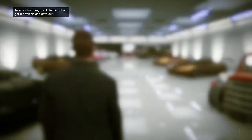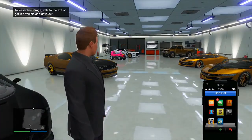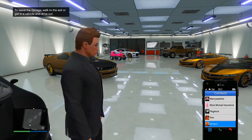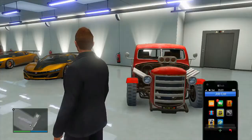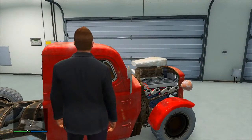Once you guys have spawned into your garage, what you then want to do is make sure that you have a job available to you on your job list. If you don't have any jobs available, you need to either ring up Martin, Ron, Lester, or Simeon and get a job by requesting one from them. Go ahead and request a job from anyone on your contact list — it doesn't really matter as long as you have a job available to you.